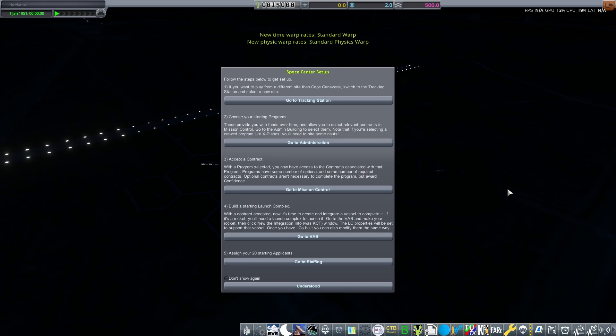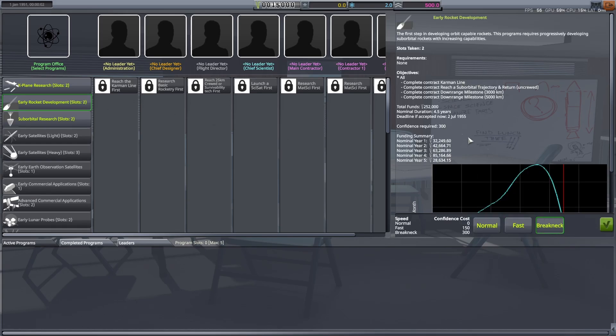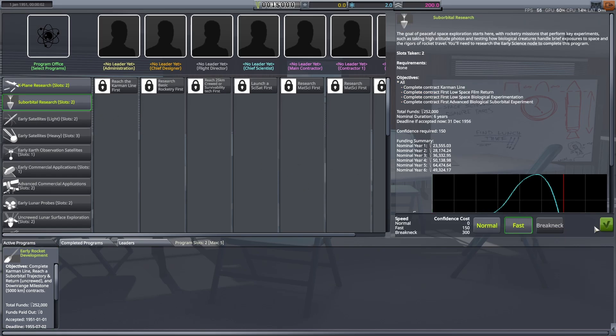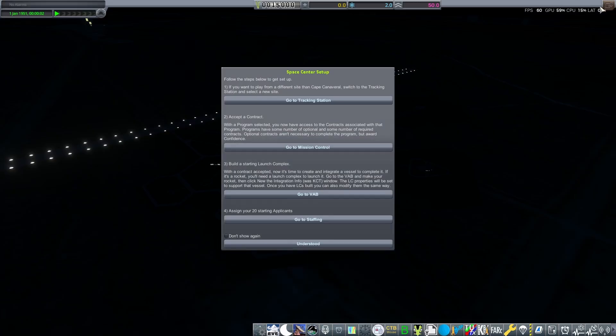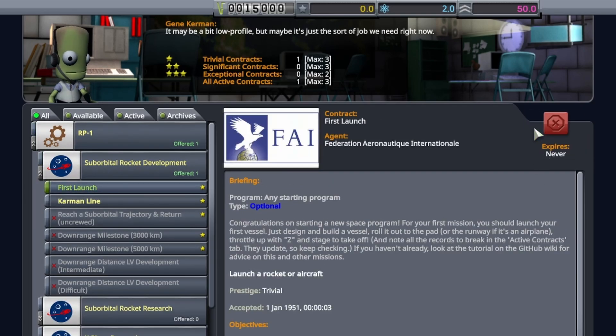We could skip the early sounding rocket stuff, but we're not going to do that. We're going to start as usual and try to go through everything pretty quickly. We'll pick up early rocket development at a breakneck speed. We've gotten pretty good at finishing on time within the five years. Because we used that reputation boost, we can only do fast on some orbital research, but that's fine since we need to unlock a science experiment anyway. We won't be doing planes just yet.